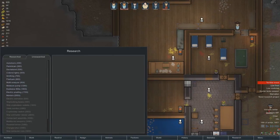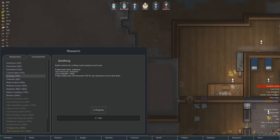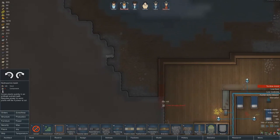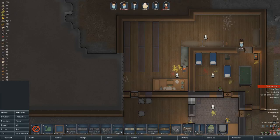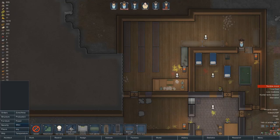Let's go research. What do we want to try to do? Let's go with smithing next. Let's go with hydroponic basins — we'll put one, two, three, four, five, six of those. And then where is it — there it is — sun lamp.